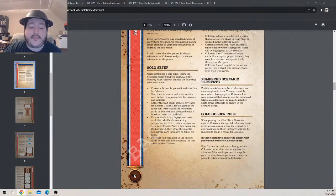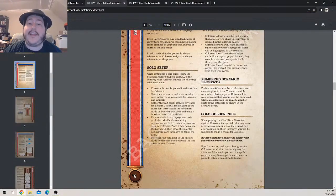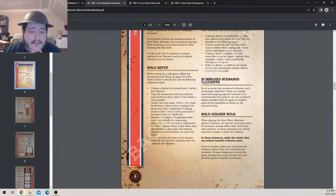Take the miniature stack cards, split them up, gather the trait cards, and return any cards for factions Colossus isn't playing to the game box. Shuffle the remaining cards to form the trait deck and place it face down near the battlefield. There are different trait cards for different factions, so only keep the ones for the faction they're playing. Remove the infantry deployment order cards, then shuffle the remaining deployment cards to create a deployment deck for Colossus.